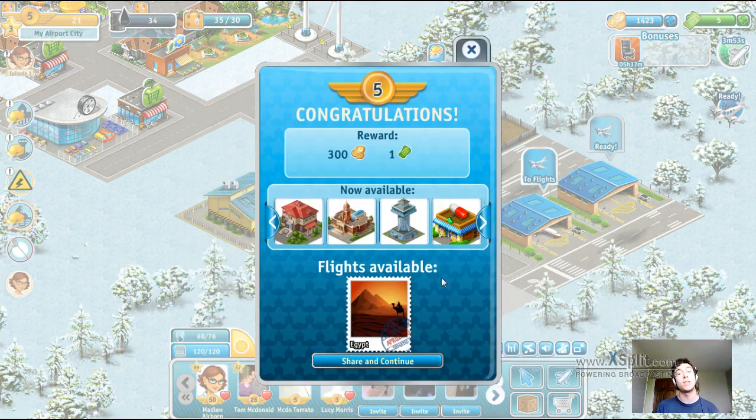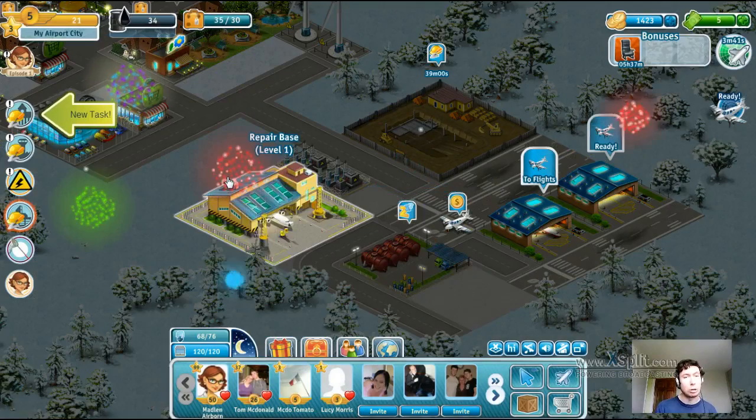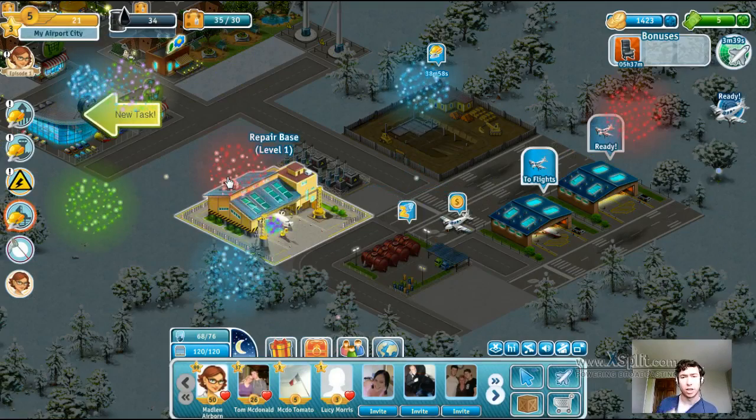So now the flight available is Egypt, so we can actually fly to Egypt now. We've unlocked the manor, we've unlocked the town hall, we've unlocked the control tower — which is really important — and we've also unlocked the pharmacy. So we've got some really important things now, and this is where things are really going to start to grow in the city.